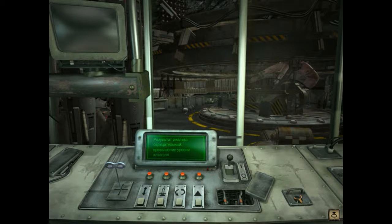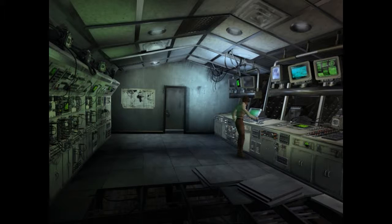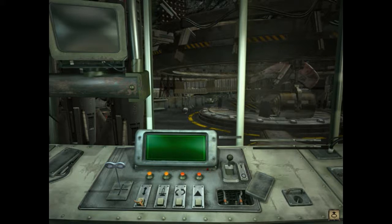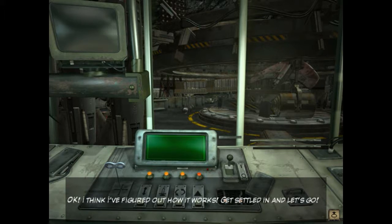Well, there's only one thing we can do now — Kate's gotta do it. So let's try it now. Now it's been accepted. Great, so we already have the blood testing apparatus thing done. Let's do this. And then I believe it's this one. Hey, I think I've figured out how it works. Get settled in and let's go.